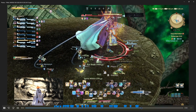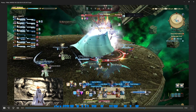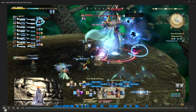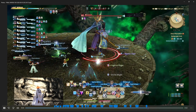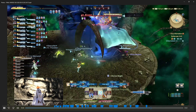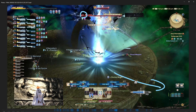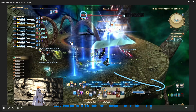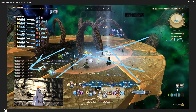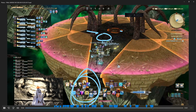Meteor is a raid-wide. Thunder 3 is the regular one — they take the hit and get another stack of Lightning Resistance Down. Then Decisive Battle — we're very close and normally people skip this phase. I think we saw it because so many people died earlier and we didn't have enough damage. The vine situation does AoEs all over the place, so you need to find the safe spot — there's one corner with the safe spot due to a proximity marker, so go stand there.